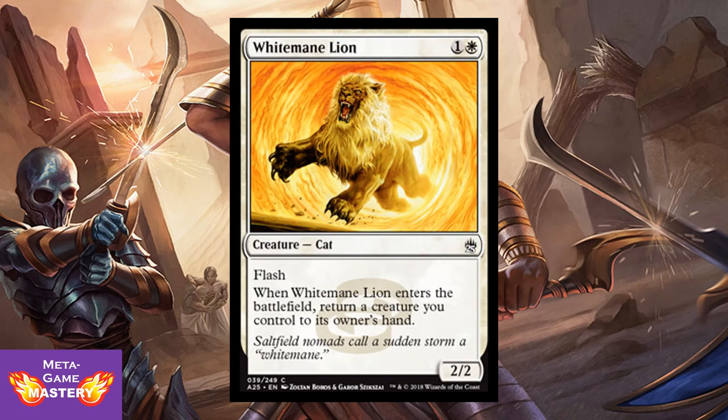And Whitemane Lion is 2 CMC, 1 colorless and white, for a 2/2 cat with flash. When Whitemane Lion enters the battlefield, return a creature you control to its owner's hand. This plays into the flicker sub-theme of the set, allowing you to get additional value off of enter-the-battlefield effects.